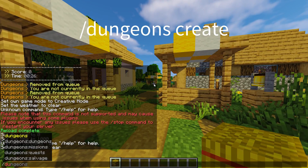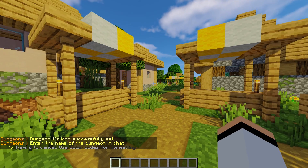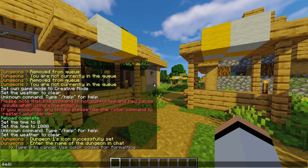First, grab an item you want representing your dungeon hub. This will be your icon. Use the command slash dungeons create and set it as your icon to begin the creation.